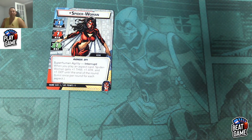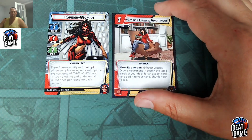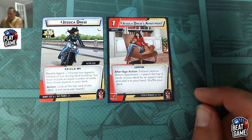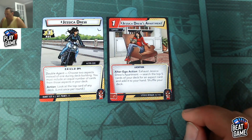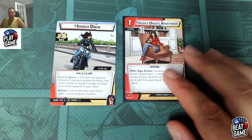She doesn't have a lot of setup, which is great. But I think one of her best cards is Jessica Drew's Apartment — an alter ego support card. You exhaust it to search the top five cards of your deck for an aspect card, add it to your hand, then shuffle your deck. So you're always sure to get an aspect card.